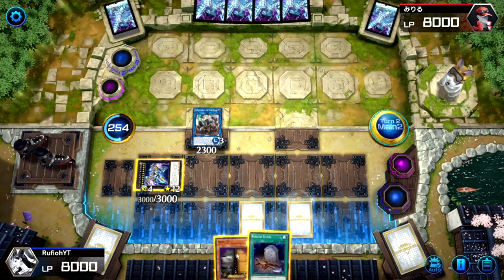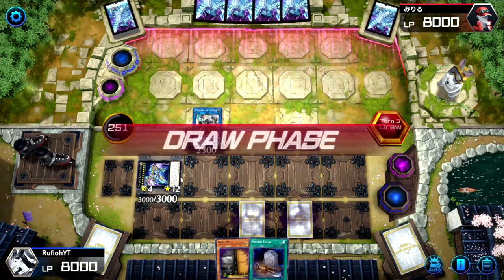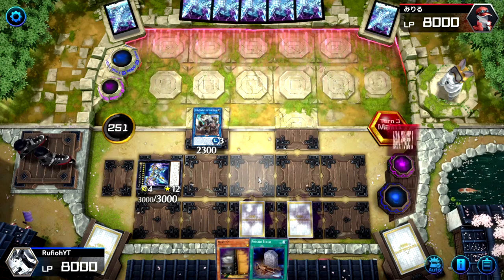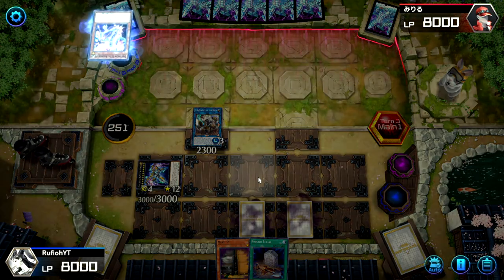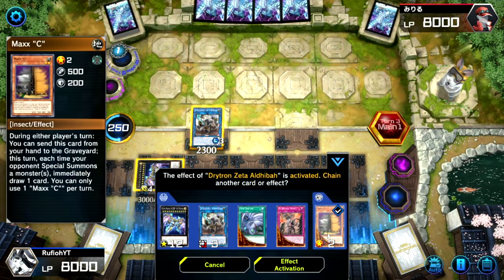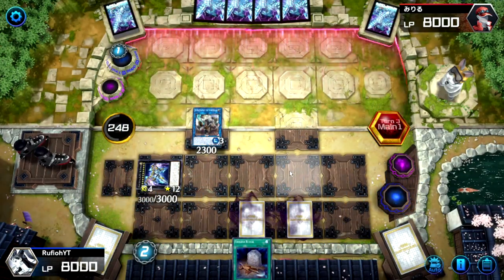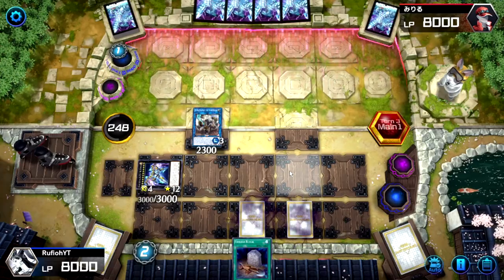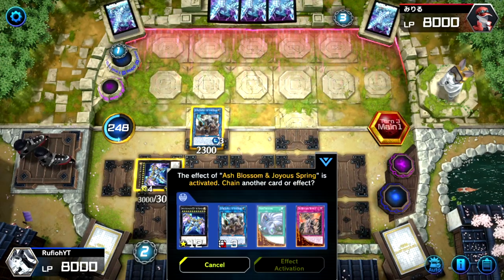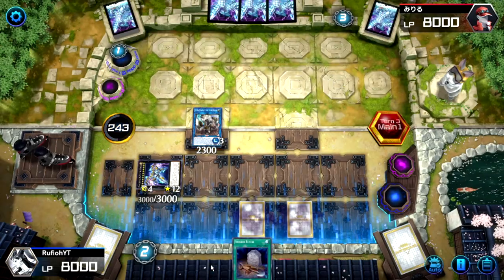We're going to set two here, discarding Foolish Burial for Twin Twisters if needed since it doesn't matter much, and Maxx C should give us enough follow-up. We only really want to nuke with Zeus if we're absolutely threatened. We see the opponent's effect — we're definitely dropping Maxx C on that. They need to know. Honestly, thank god Maxx C is not available in the TCG — that card is done. They respond with Ash Blossom, which is fine.